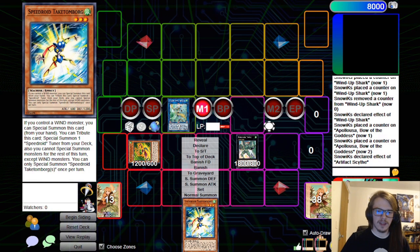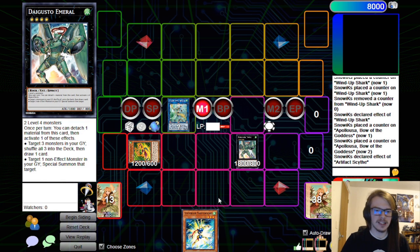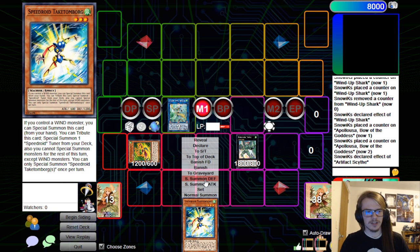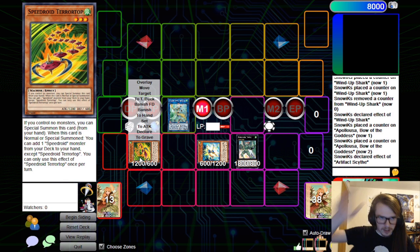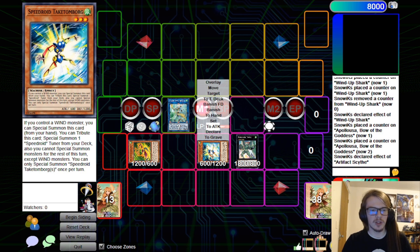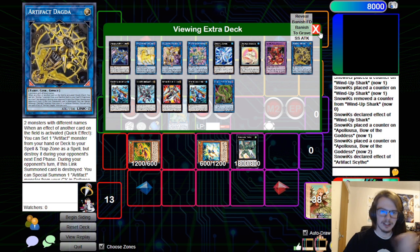Just one quick thing: Takatomborg can be Special Summoned if you control any of certain Wind monsters — it's just a free special. And since it's not a trigger effect, your opponent can't respond with Maxx C. Also Terror Top — there's a reason it's at 1. It's just a free Zenmaity by itself. You summon Terror Top, activate its effect, search out Takatomborg, Special Summon the Takatomborg, and boom — Zenmaity. It's that good. You can also Special Summon Takatomborg midway through your combo, so don't feel pressured into Normal Summoning it.